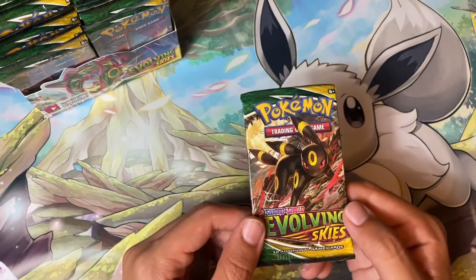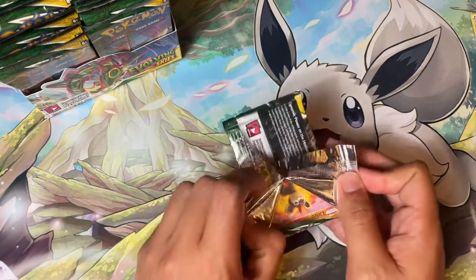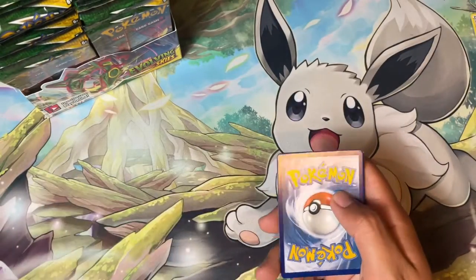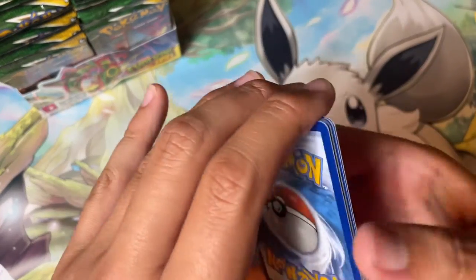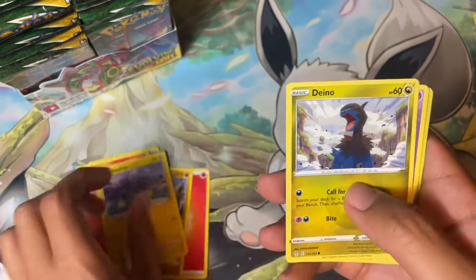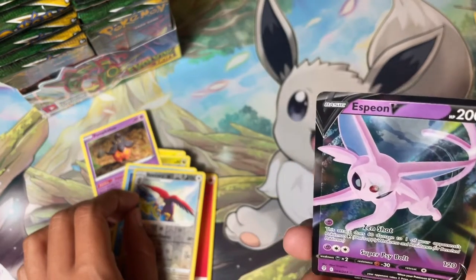I think the Pokemon GO set is cool — I don't think there's really a ton of chase cards in it, but it's a really cool concept and I'd be interested to see if they release more cards. Fire Energy again, Boldore, Aroma Lady, Moon and Sun Badge, Litleo, Chinchino, Pumpkaboo, Carvanha, Braviary, and Espeon V. Awesome, that's really cool!